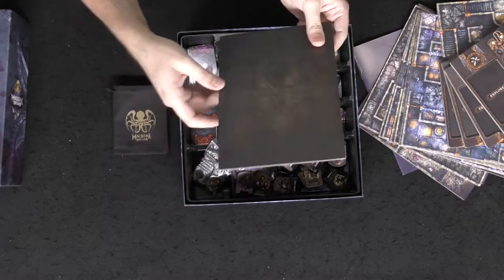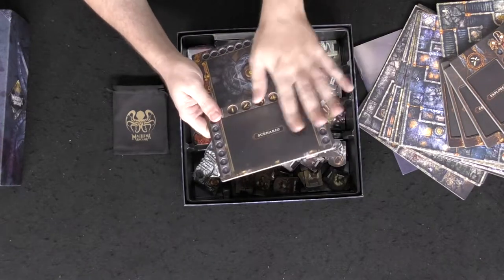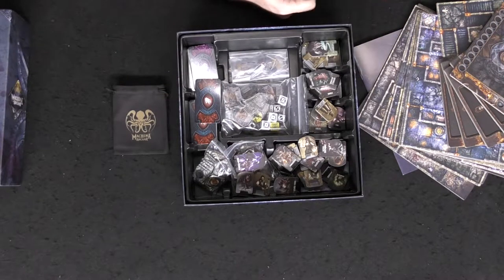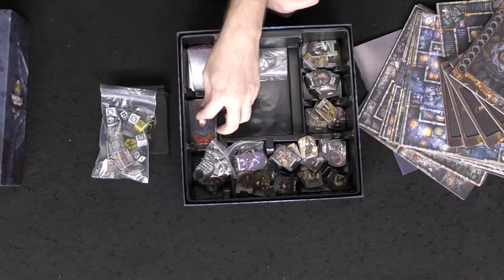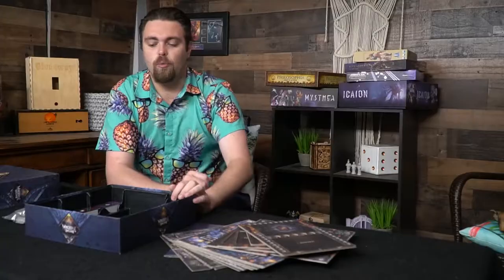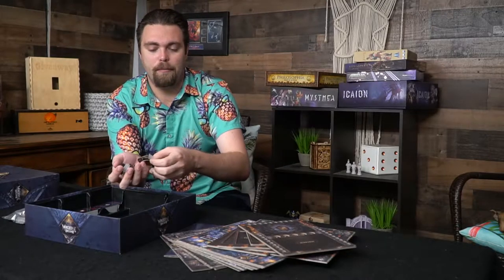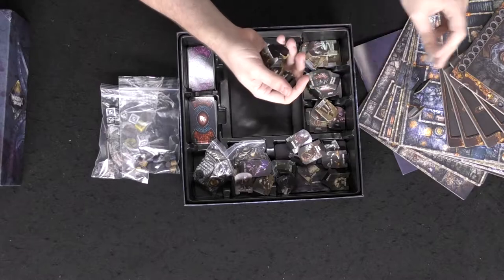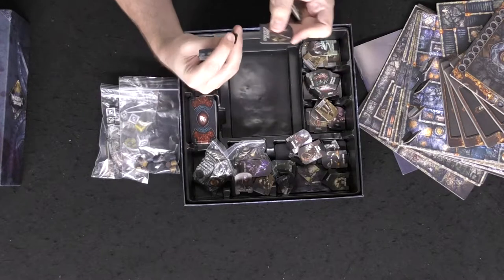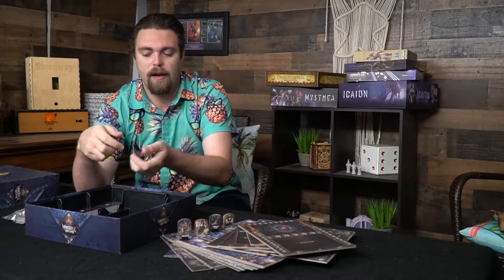The back of the player boards has the main artwork for the game, which is nice — not just a black background. Then there's the scenario portion that talks about how the monsters function, which is pretty cool. All of the cardboard is really, really well done. This game doesn't come with miniatures — instead you get standees. I went ahead and punched them out and put them together, and all the standees are high-quality, thick little cardboard cutouts that pop on and pop off.